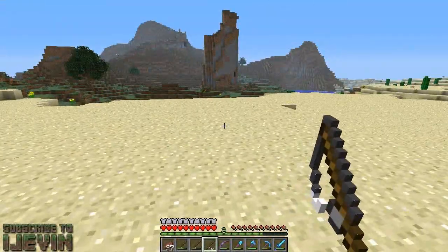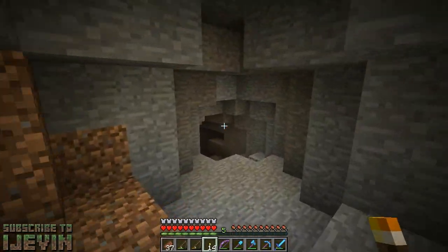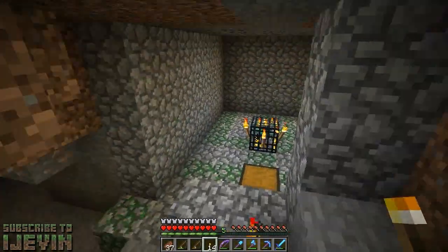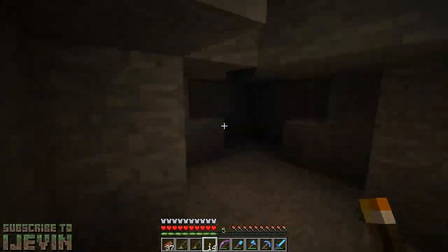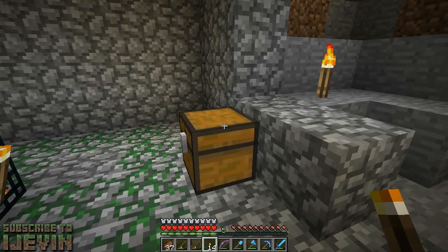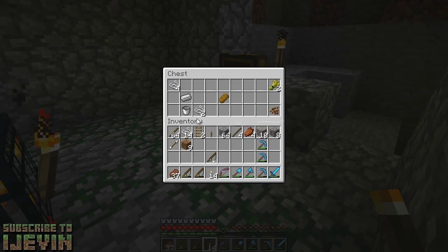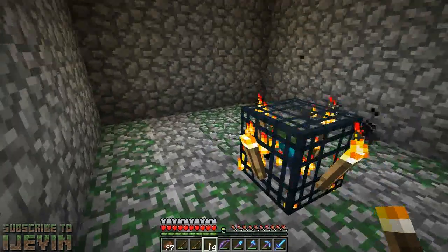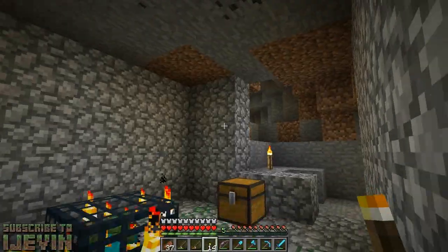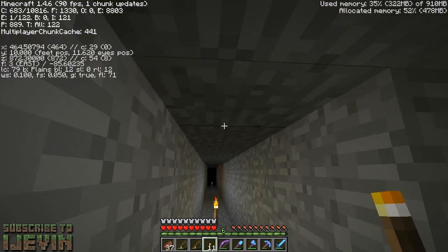I'm in a cave near the area of the spawner trying to find some obsidian but not having very much luck. I found this spawner — I haven't actually looked in the chest yet, looks like a dead end too. We are in the new snapshot, but this may have been generated previously, so there might be a book enchantment in here. Failure — that's what that was. Anyways, just wanted to show you guys me opening the chest, and then I'm gonna keep looking for obsidian.